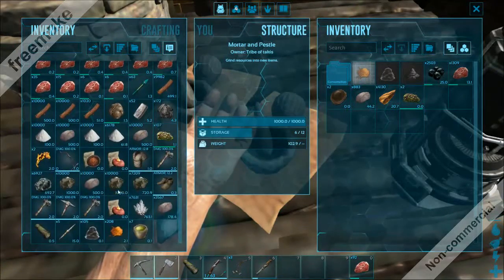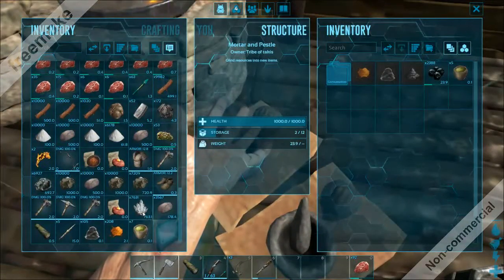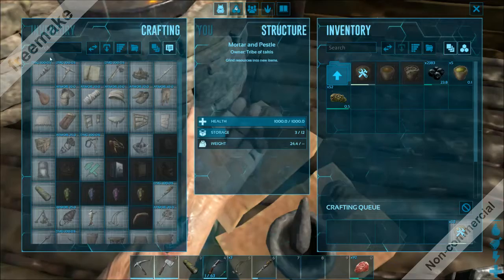I should have like 107. And it's boiled meat, so we can make so much narcotics. Let's see, how much? 50 narcotics? Oh, that's so good. You're so high.